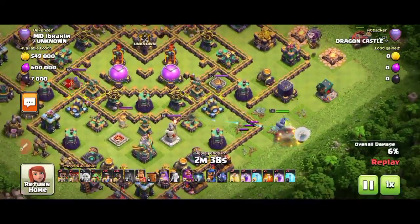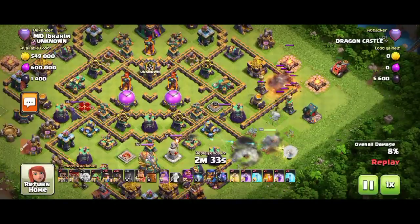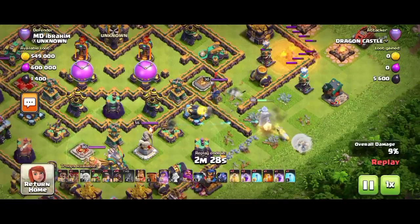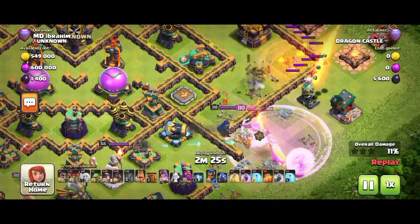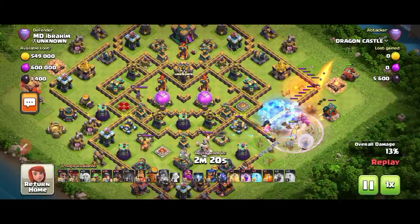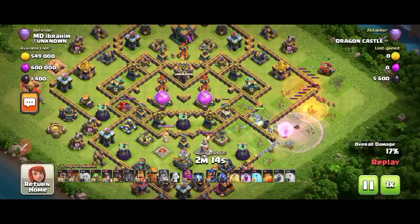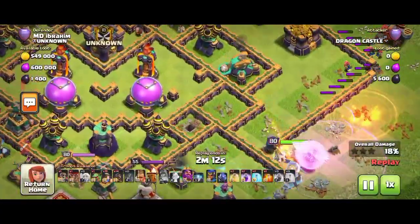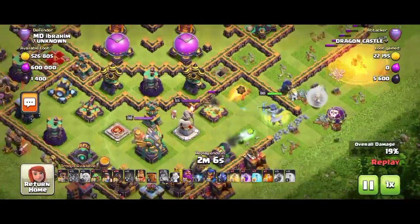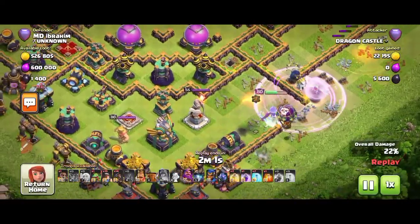You can see he dropped the Queen from the other side with a Balloon. He wants to destroy the Royal Champion first, but the Queen is going on the wrong side. He used a Rage Spell because his Queen was in trouble — the X-Bow is working like a nightmare for the Queen. He dropped another Balloon to protect the healers from the mines — there's a red mine and black mine there.